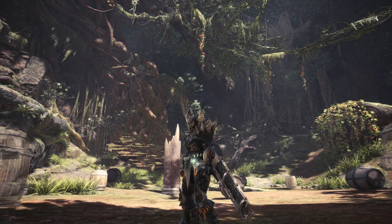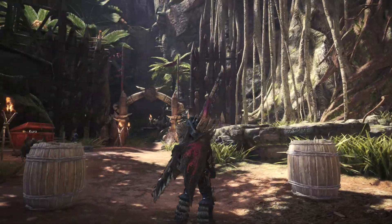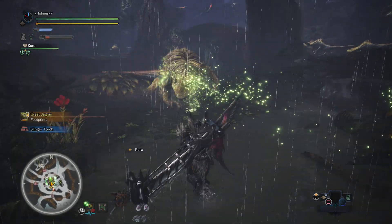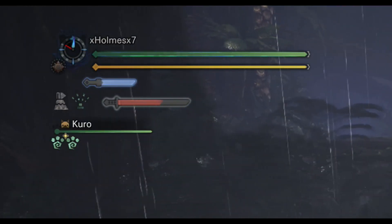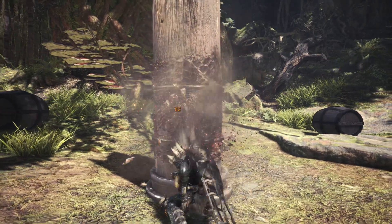Hey, what's up everybody, Woomz here and welcome to my first ever Monster Hunter World Weapon Guide. Today we are going to be taking a look at the Longsword. Keep in mind that for Longswords, whatever combo you do with Triangle or Circle, you will build your Spirit Gauge. So let's go over the combos we can do here.